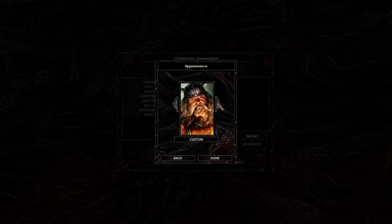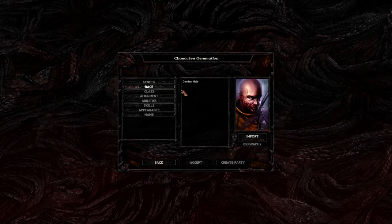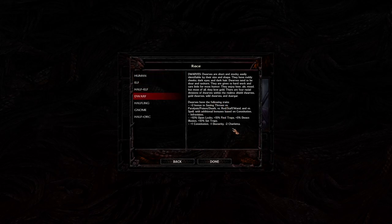You also have a custom portrait, and you can pick whatever you want for your portrait. The next thing you're going to pick is your race. Your race will determine a couple of things, and if you select each one as you go through them, it will tell you down here what exactly the effects of that race are.